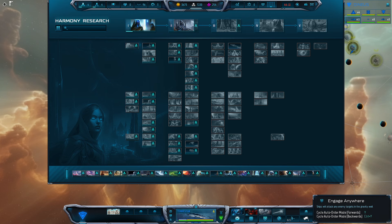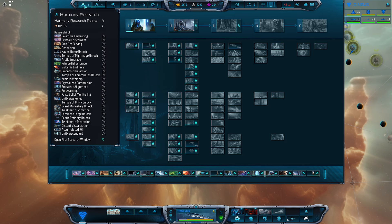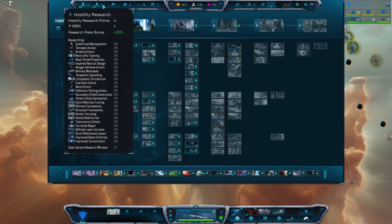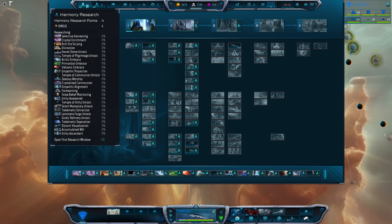Hello and welcome to Sins of the Solar Empire 2. I'm Shadow Coast and welcome to the channel. In this video we are talking Advent and the top most critical research in Tier 1 and Tier 2 playing as this faction. Those familiar with TEC will view this as civilian and military research. Playing as the Advent faction, they call it Harmony Research, which is all about the economy and your unique ability of unity, and Hostility Research, which is effectively your combat elements of the game. Without further ado, let's get into Harmony Research.